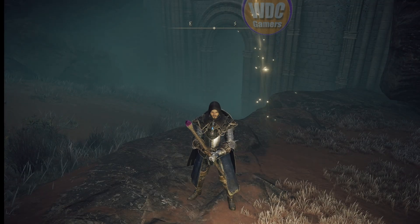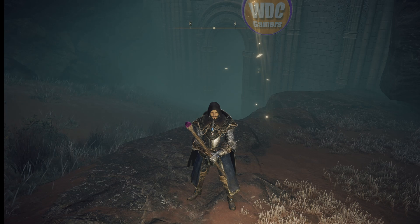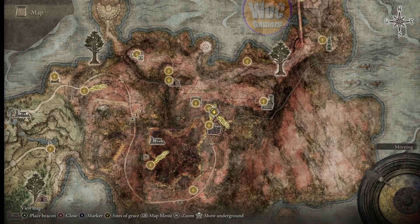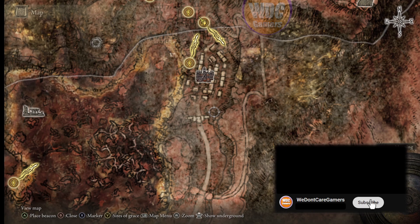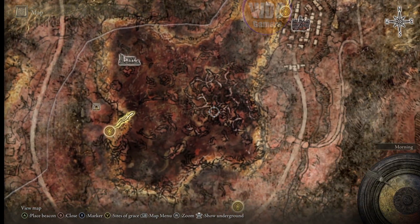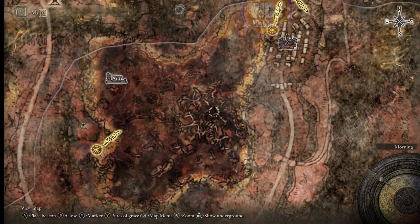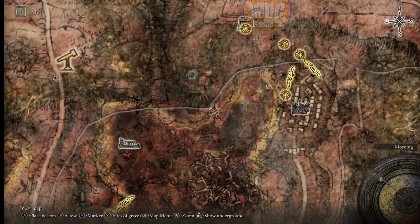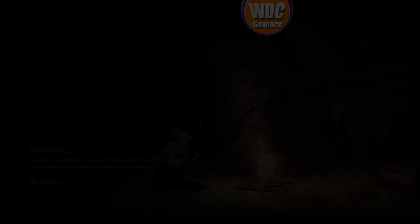Welcome back. In this episode we're going to start Millicent's questline. To do that we need to visit a shack with Gowry. First we have to fight a commander boss to get the unalloyed gold needle for Gowry, and to start Millicent's quest and heal her, we're going to start here at Caelia Crystal Tunnel.